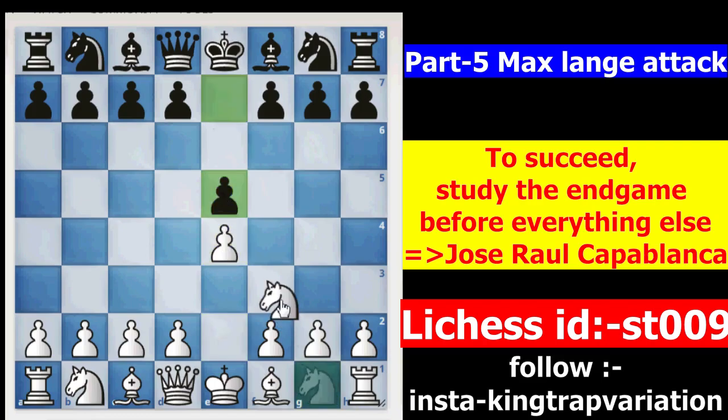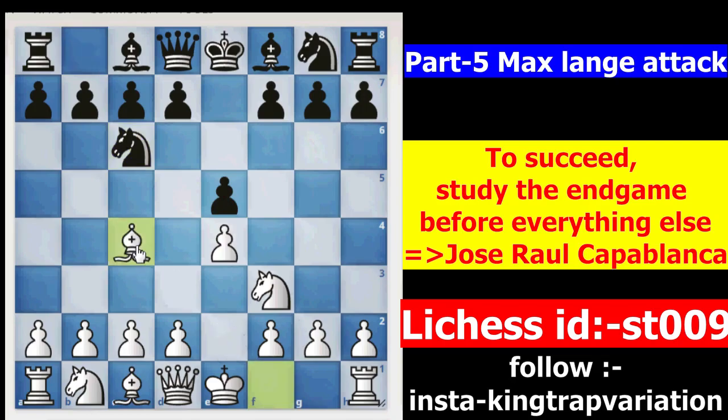E4, E5, Knight F3, Knight C6, Bishop to C4 — Italian game. Here, Knight to F6.